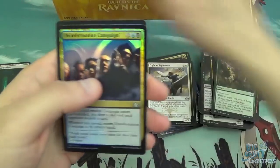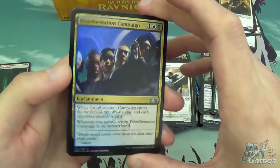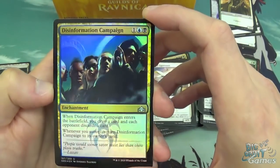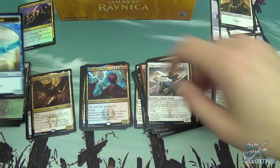Got a Golgari Guildgate and a foil Disinformation Campaign. For some reason the Dimir cards look awesome in foil — better than the other guilds. And like I said, Disinformation Campaign is just a really good card.